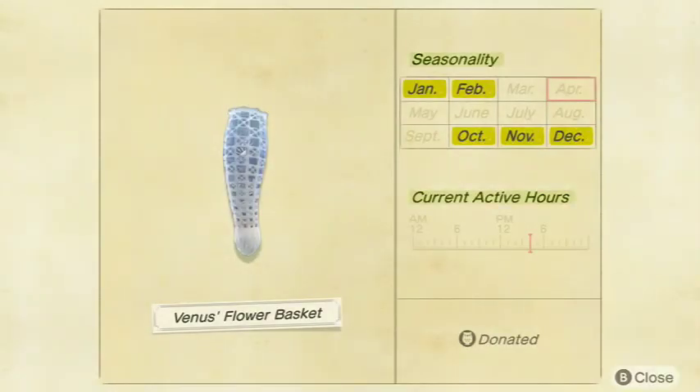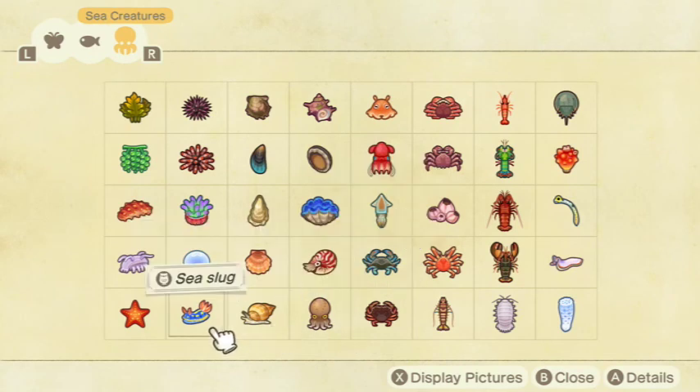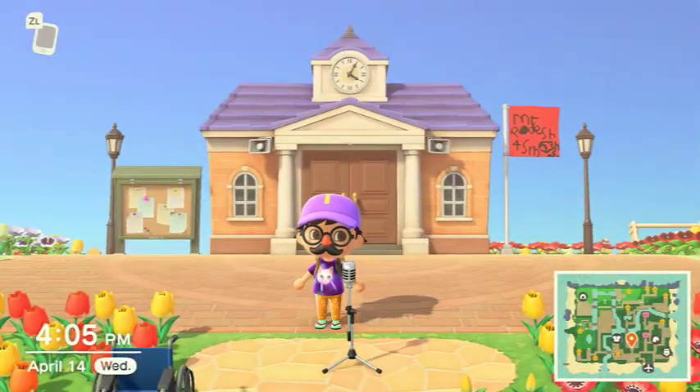Now the last one is the Venus's Flower Basket — very rare, one of the rarest ones. It sells for 5,000 bells at Nook's Cranny and is a medium shadow size. Available all day in January, February, October, November, and December in the Northern Hemisphere, and April, May, June, July, and August in the Southern Hemisphere. So that's all 40 sea creatures! Thank you guys for watching — be sure to comment, like, and subscribe, and I'll see you guys in the next video. Goodbye!